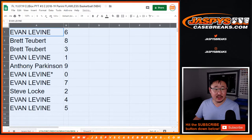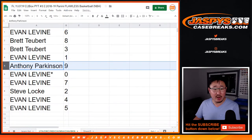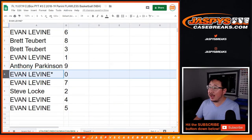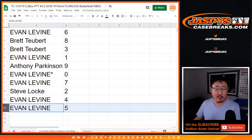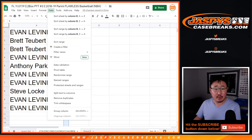All right, so Evan with 6, Brett with 8 and 3, Evan with 1, Anthony with 9, Evan with 0. Any and all redemptions for that list of teams on that bottom tab. You've got 7 as well, Steve Locke with 2, Evan with 4 and 5. Let's order these numerically.